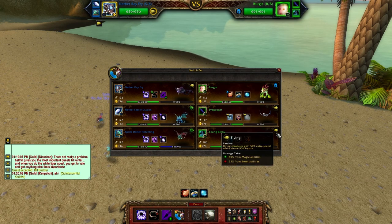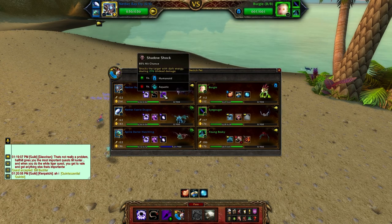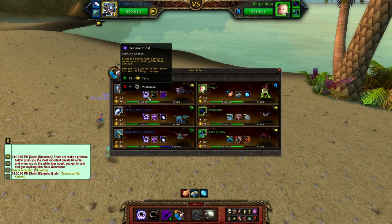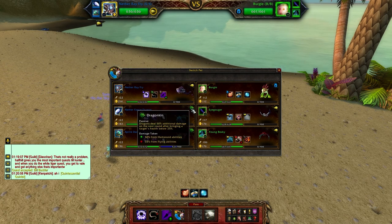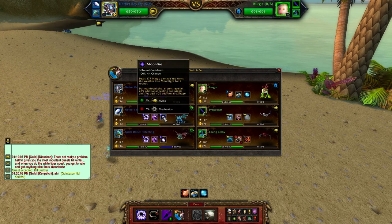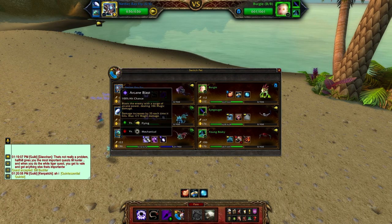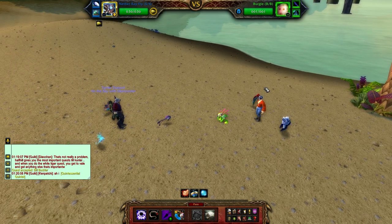Your best bet here is the Nether Ray Fry. He is really good — he has an undead attack which will be good against the humanoid, plus he also has a magic attack which is good against the flying types. I've also got some dragons here because they take less damage from flying attacks and also have magical attacks.